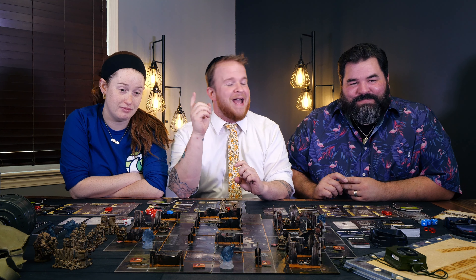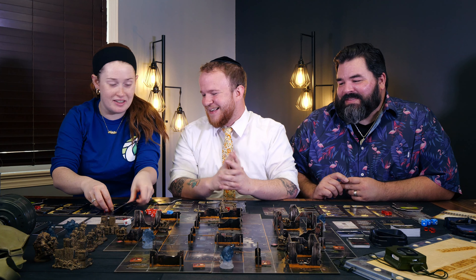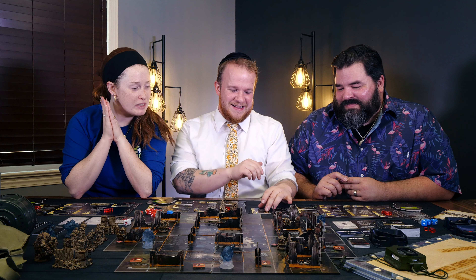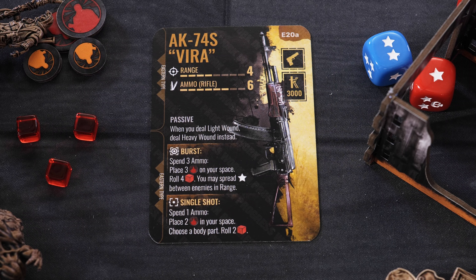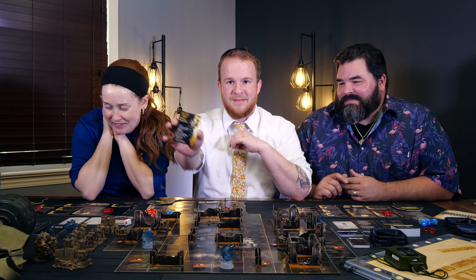I blasted someone's kneecaps and head off with a shotgun. And Shira found a fantastic Vera shotgun — so cool and powerful. It can hold six ammo, the range is four, and there are two different types of shooting: a burst or a single shot. You spread three ammo or one ammo, and I can target. I love these rifles.